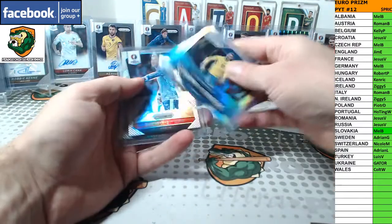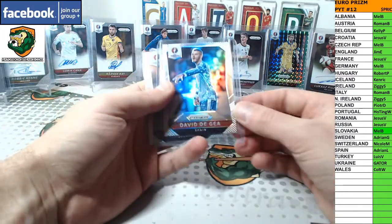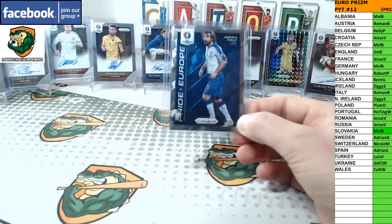Three nice silvers. We got Zlatan, scoring leader silver for Sweden. De Gea, silver for Spain, and a Hazard for Belgium. Pirlo for Italy.